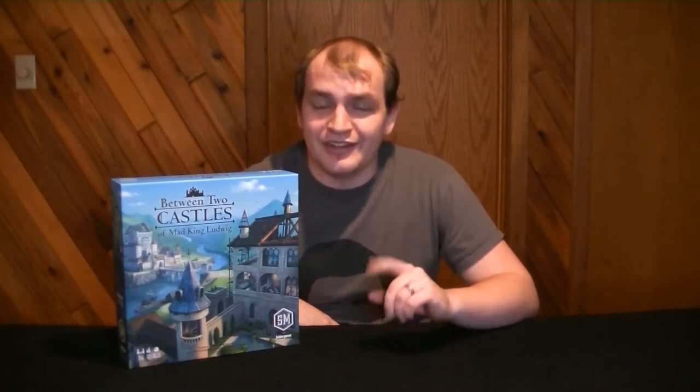For this game, the first thing you need to do is find out who's playing and where they're sitting, then find the two greatest players outside of yourself and sit between them. This gives you a huge advantage because the point of this game is to build two castles — one with each of your neighbors — and then you'll take the lowest scoring castle of those two.